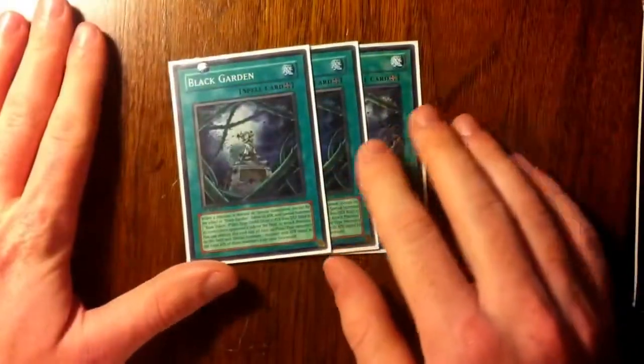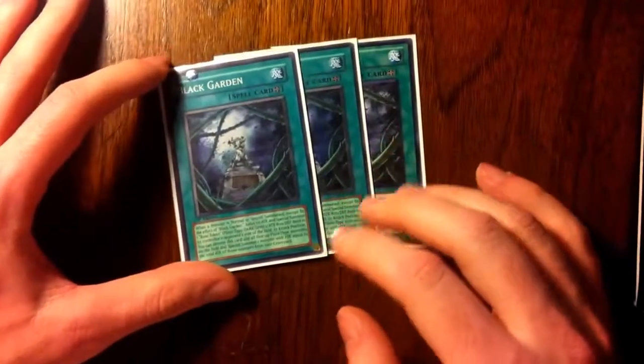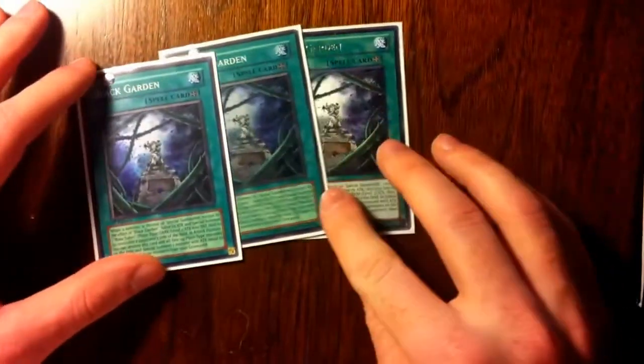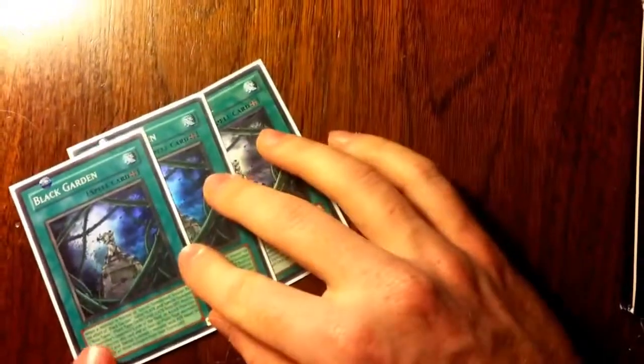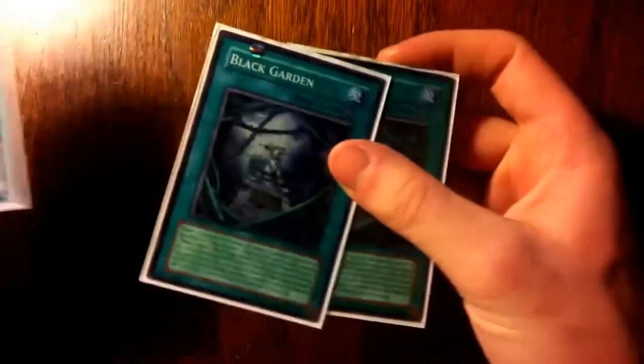Next we have three Black Garden. I'm not a huge fan of Black Garden, but it works, so that's why I'm using it. I don't like having to do the math of halving everything and keeping track of all the tokens and all that, but it's still really good. Since my monsters don't count as special summoning, Black Garden doesn't affect that.